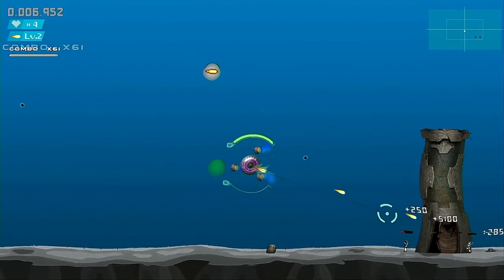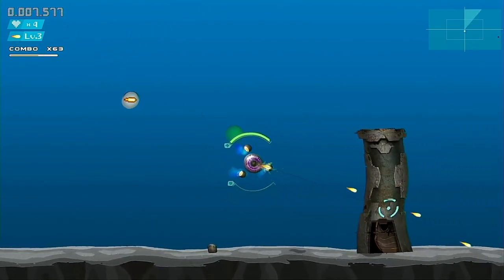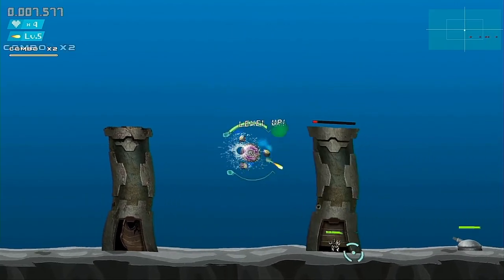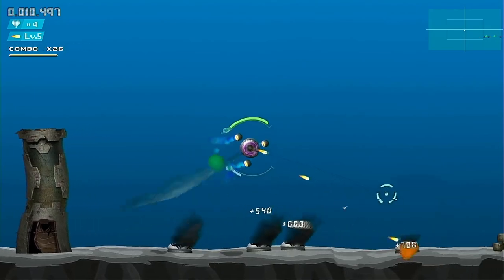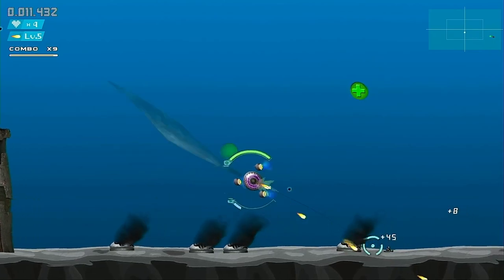Getting into my first mission — an underwater level — it was apparent right away that the game had been created on a bit of a budget, and its visuals all appear to feature different art styles. This first level saw me traversing across the seabed with the camera panning to follow me, and a small radar in the top right corner showed upcoming enemies as red dots.